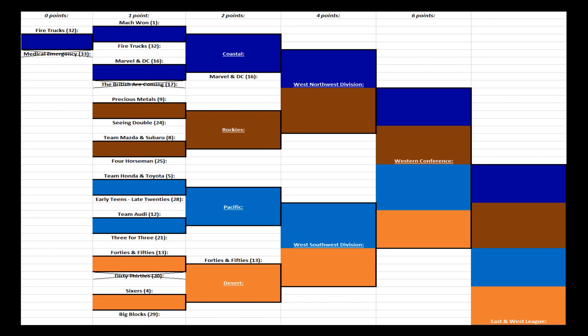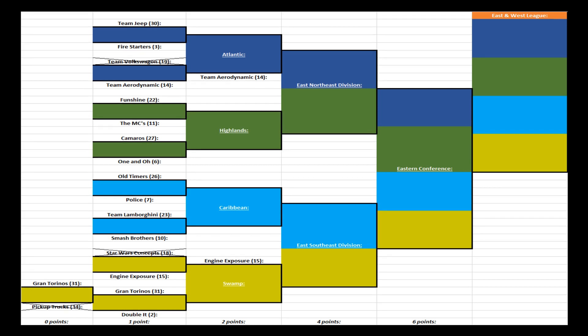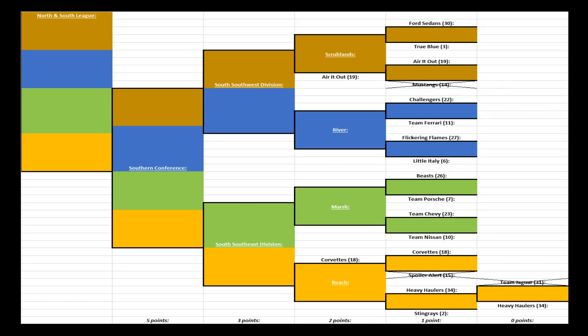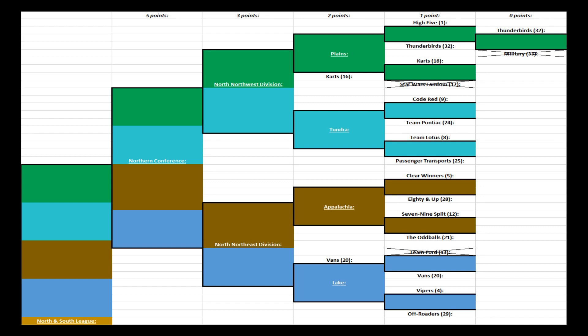Team Ford is eliminated and the Vans move on. Looking at our Western Bracket: in the Coastal Division, Marvel and DC seated 16, and the 40s and 50s from the Desert Division seated 13. In the Eastern Conference Atlantic Division, Team Aerodynamics seated 14 and Engine Exposure seated 15 are moving on. In the Southern Bracket, the Corvettes seated 18 and Air It Out seated 19 move on. In the Northern Bracket, the cart seated 16 and the 20-seated Vans move on — an upset heading into the next round.